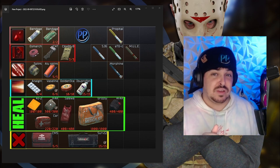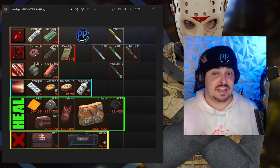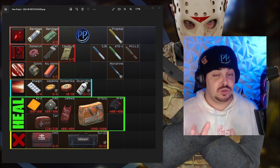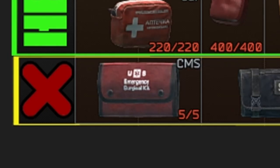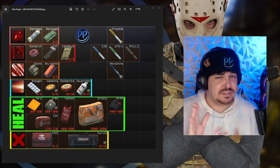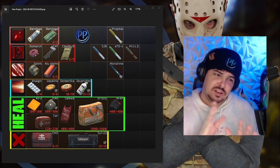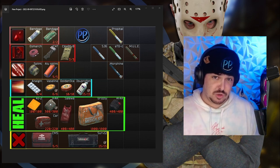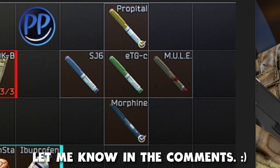Lastly, under that red X, we have blackouts. If one of your body parts drops to zero, it's going to get blacked out and you're not going to be able to heal it until you treat it with a surgery kit. You can either use a CMS, which has five uses, or a survival kit, which has 15 uses. I also included stims at the top right because I want to acknowledge they exist, but for a beginner I'm not going to go into that — it's a bit more technical. If you want an intermediate guide that explains stims, let me know in the comments and I will make it.